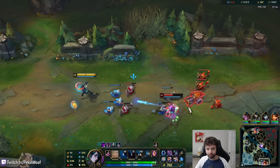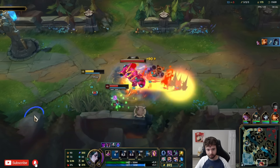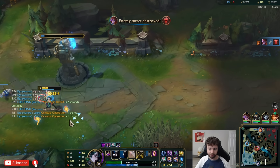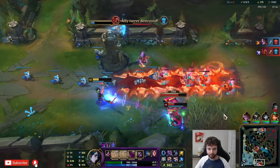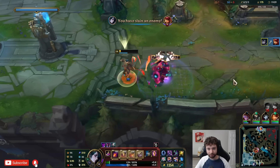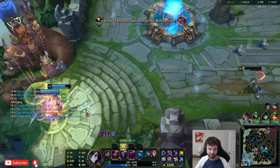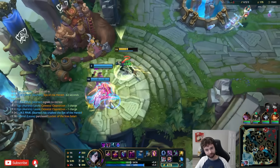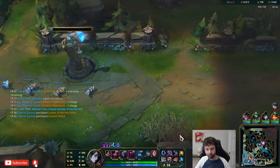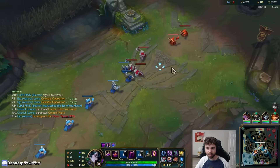Also, what on earth is that damage? If I had my ultimate I would fight you, but I don't. I thought we had enough vision here that we would've seen her walk into this brush, but somehow she got in — that was surprising and almost got me killed. I had no idea she was in there.